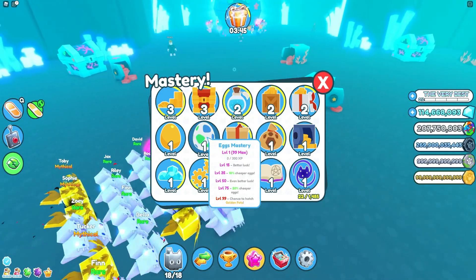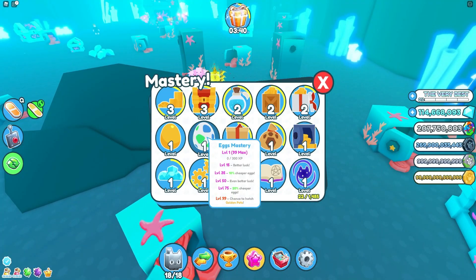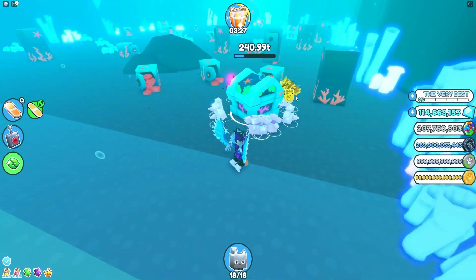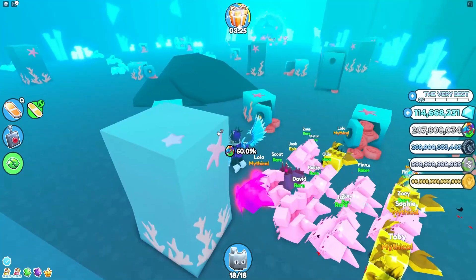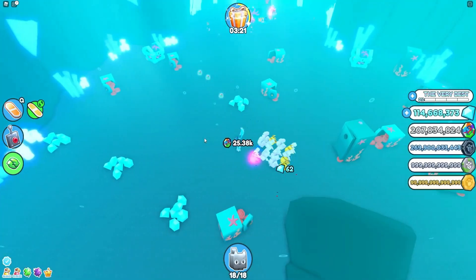Checking the egg mastery bonuses: level 15 gives better luck, level 25 gives 10% cheaper eggs, level 50 gives even better luck and 20% cheaper eggs, and level 99 gives a chance to hatch golden pets — though if you have the magic eggs game pass it may not be as essential.